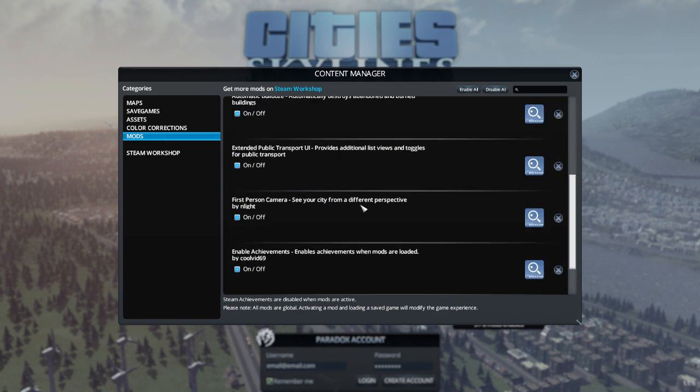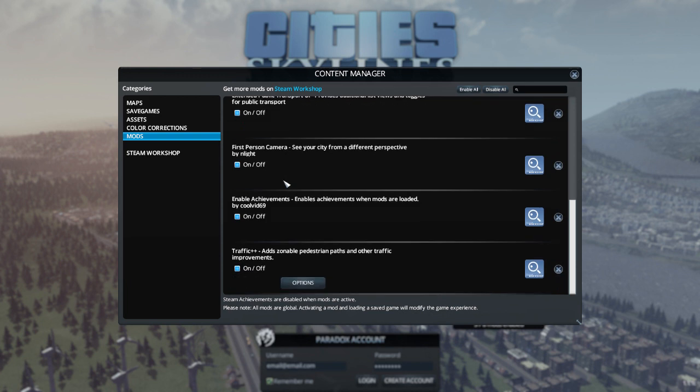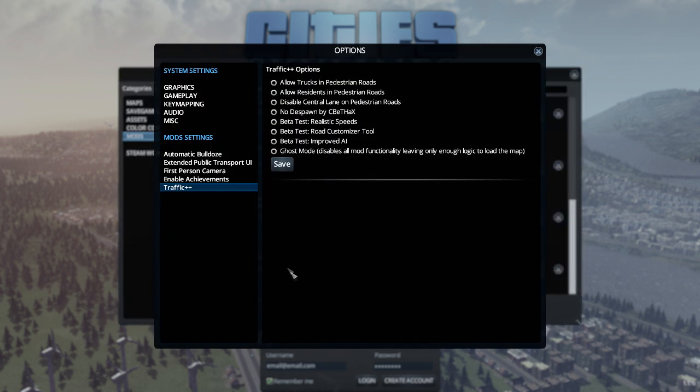Hopefully these don't break the game. We're putting in some actual mods that do stuff: the Extended Public Transport user interface gives us all kinds of new stuff to look at, there's the First Person Camera mod so we can walk around the city in first person, Enable Achievements which means achievements work while mods are on, and Traffic++ so we can add zoneable pedestrian paths and other traffic improvements.